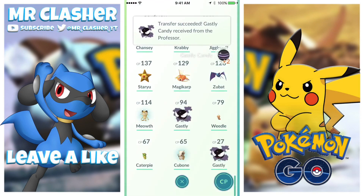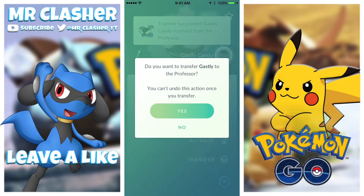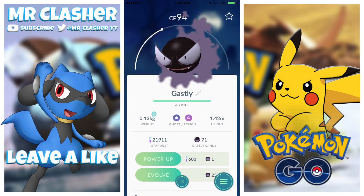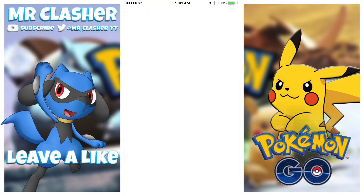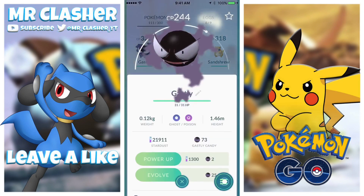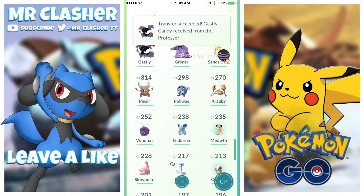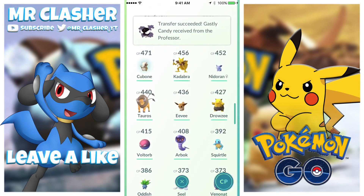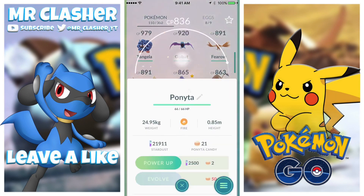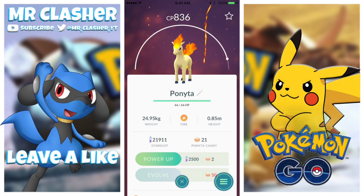I'm just going to transfer a couple of Ghastlies because I really want a Gengar. I did see a Gengar earlier on the map, but Gengars are really really rare and very difficult to get. I did actually catch a Haunter though, which I was pretty lucky — but it was pretty much the same CP as my other one, very very close.